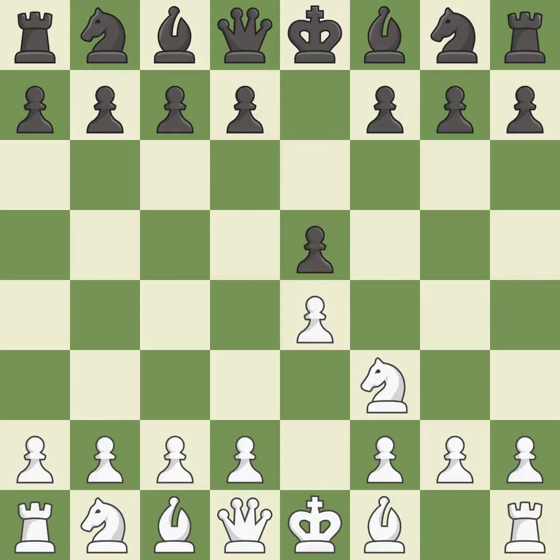Nf3 develops the knight toward the center, attacks the e5 pawn, and prepares to castle. Petrov's Defense immediately attacks white's unprotected e4 pawn while ignoring black's unprotected e5 pawn. d4 takes space in the center, attacks the e5 pawn and allows the dark-squared bishop to develop.